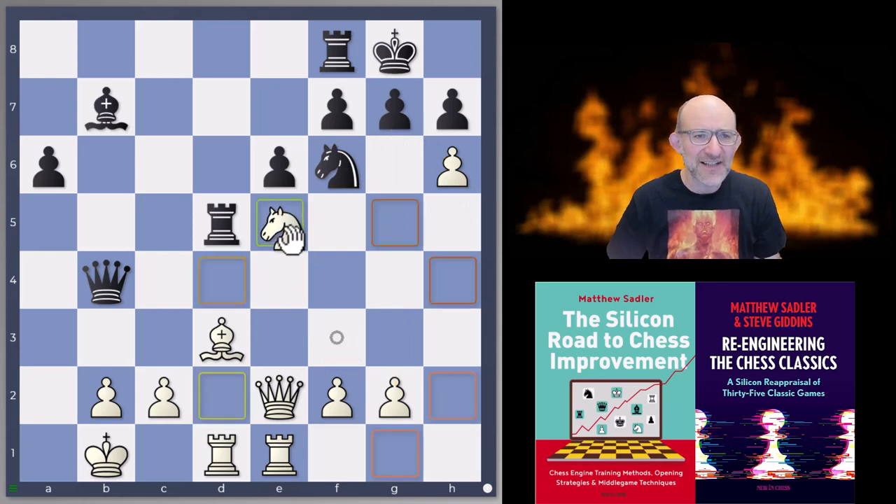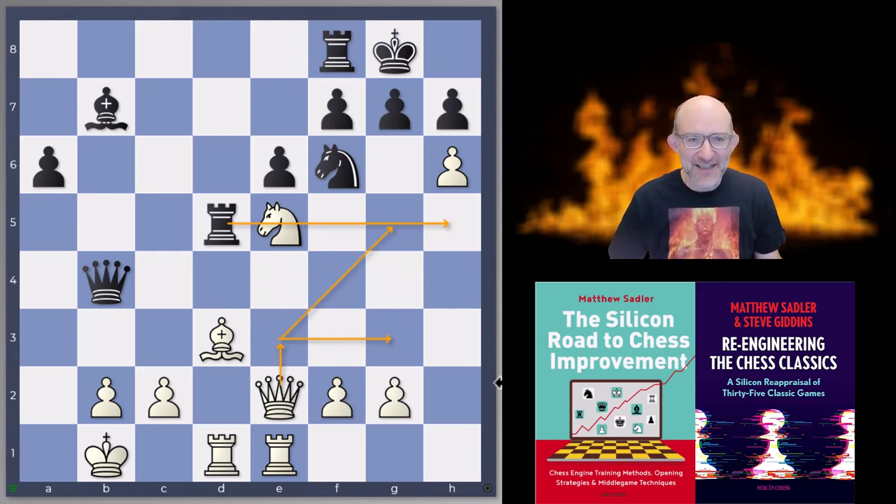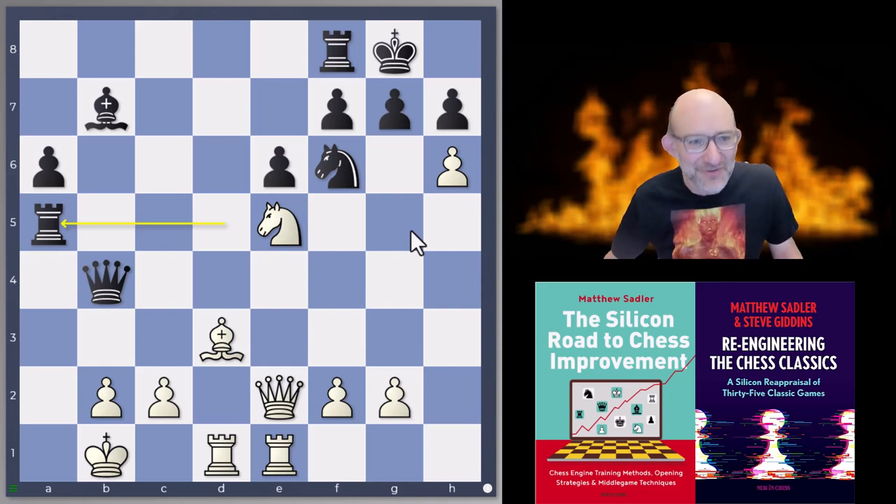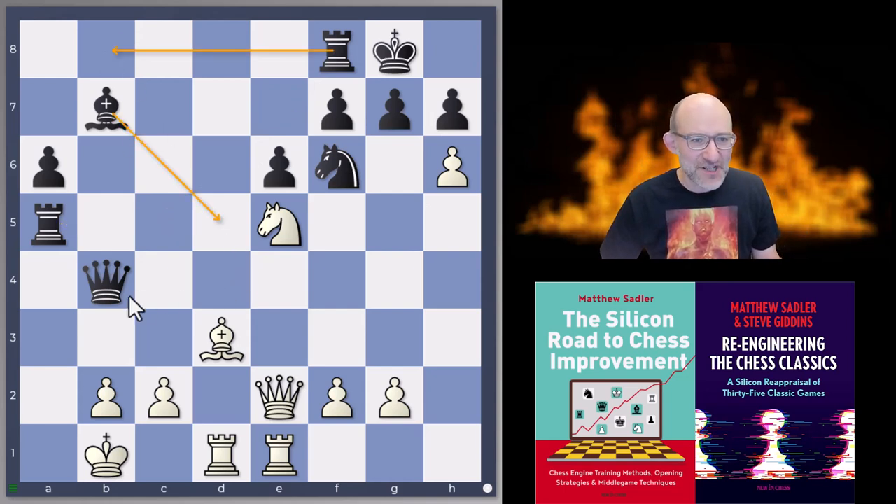White doesn't want to take on g7 — you want to get your queen on the g-file and connect up with that pawn against g7. Knight e5 was played by Stockfish, cutting off the rook, able to start attacking the king. The reason I was so impressed with Torch's defense was that Rook a5 happens — this rook had a defensive purpose on the kingside but also an attacking purpose on the queenside. Give black a little bit of time and we'll have Rook b8, a bishop move, Queen a4, and suddenly white is in big trouble.